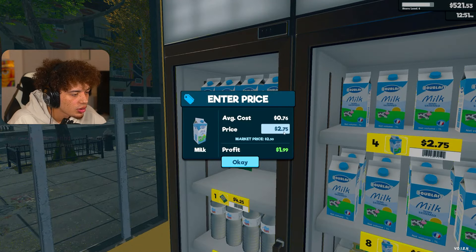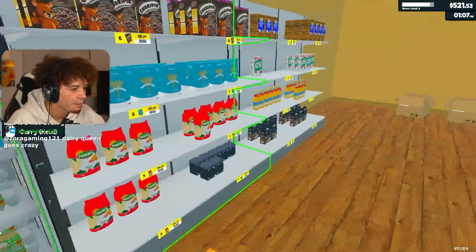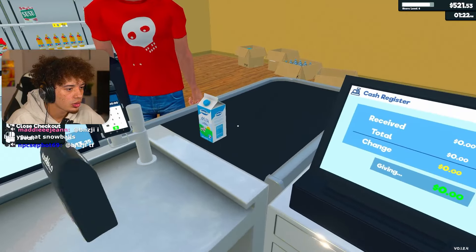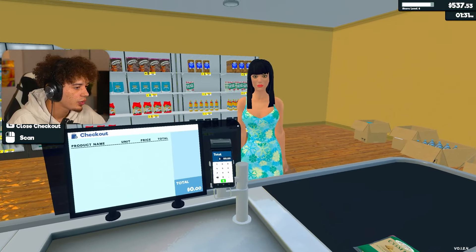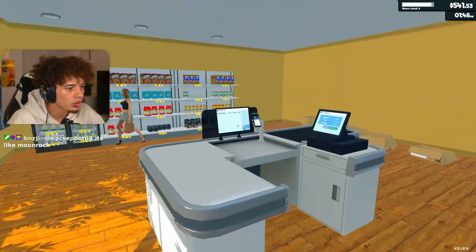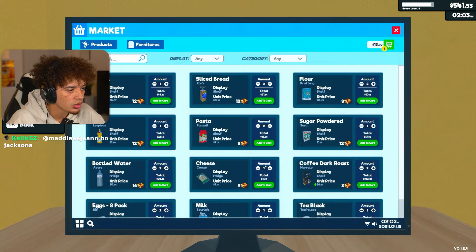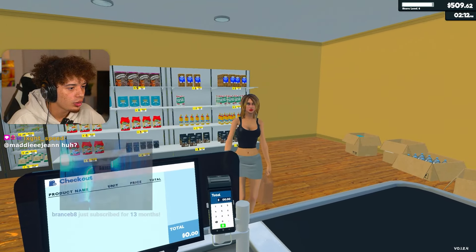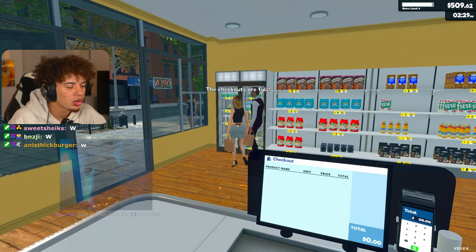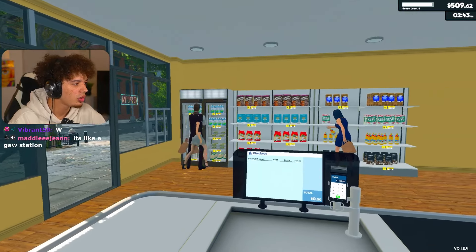Let me check the other prices here. Milk is only up by 40 cents - that's fine. Our cheese is up by like a dollar, we can lower that maybe just a little bit. Boom. Sugar - oh, we need more sugar. Uh-oh. Hello sir. Total is $16. Bag of cheese for you - that's going to come out to $4. Let me see if I can order some more sugar. That's what we need right? Yep. Sugar and then cheese.